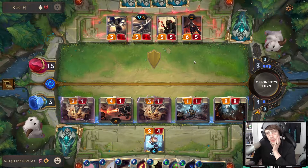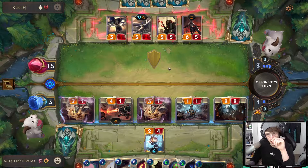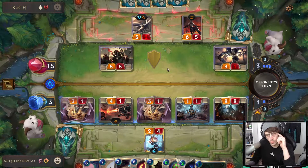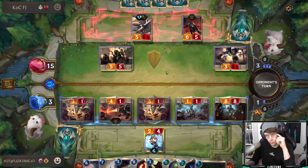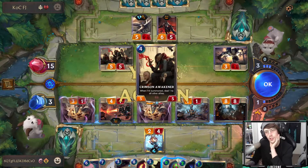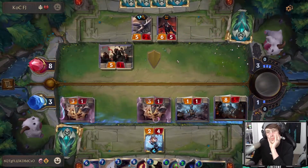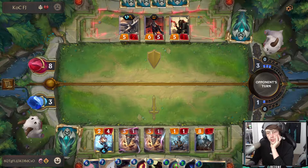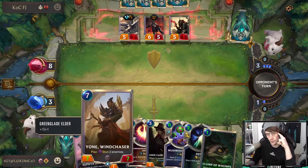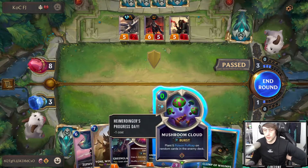He's going to try and attack with his six-five but he can't attack any of my three-ones — he might save it. He still has challenger to choose who he fights, so he's probably going to try and kill Heimerdinger this round. His five-two is going to drag Heimer off, but I still have Heimerdinger's Progress Day which turns back into a Heimerdinger when mine dies. I also have Deny — Deny is unbelievable, it counterspells anything.